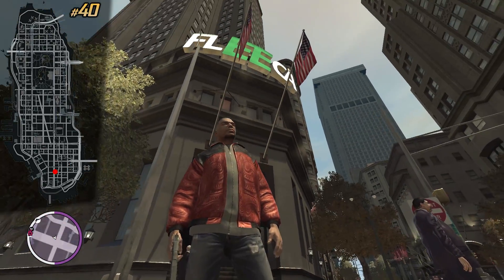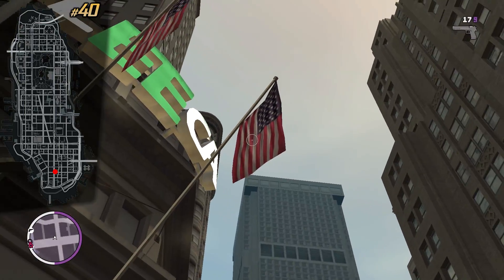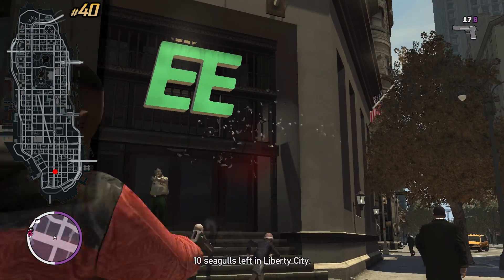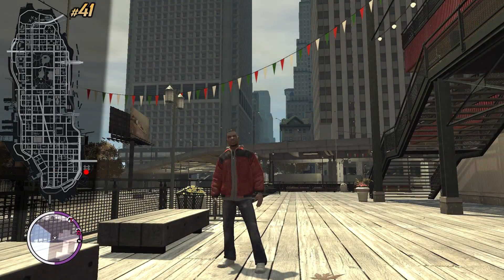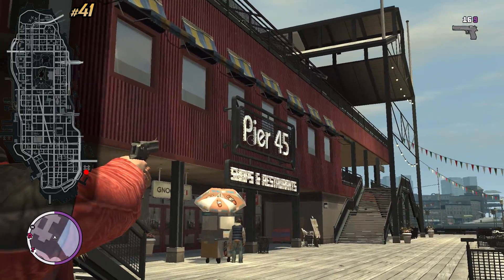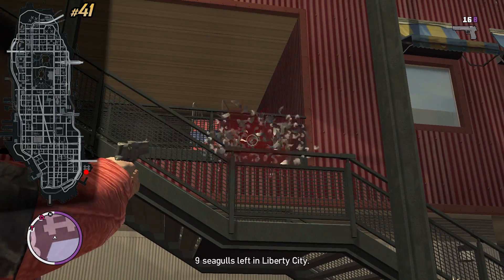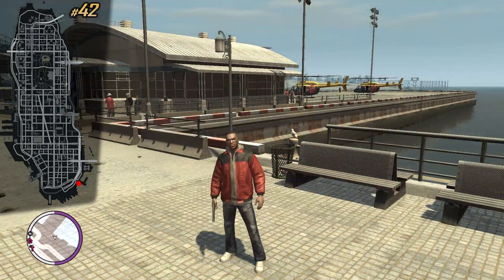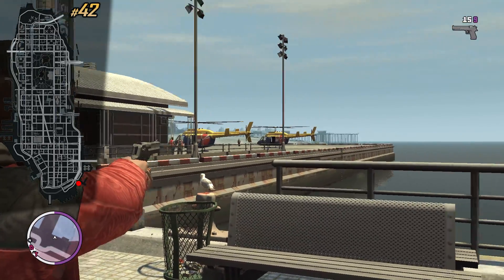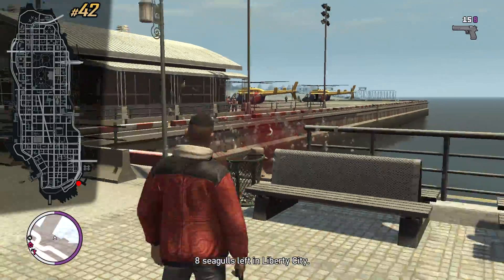For this one you should look for a sleek building with two giant American flags — at the entrance we can find it. On the right side of Pier 45 we can see Italian colors and the Pier 45 sign — on the stairs is the next one. This one is super easy to spot — we can see a bunch of helicopters right behind me, which you can use for your hunt.